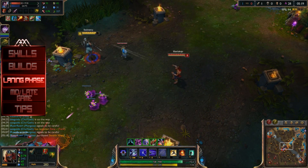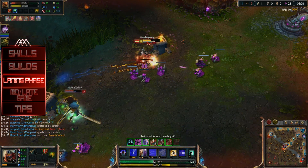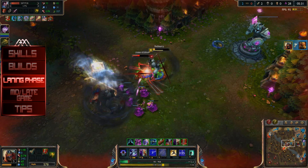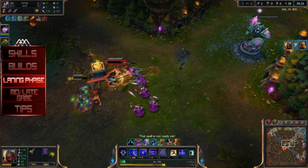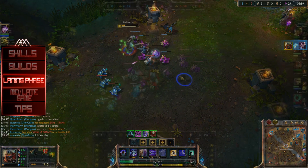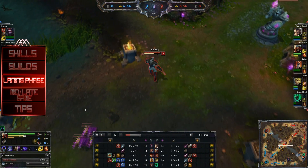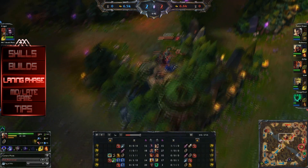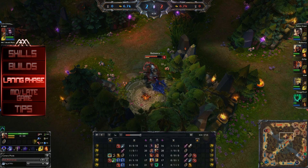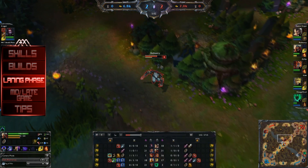One thing a lot of new Zed players overlook is how much damage Zed's passive actually does. They might be in a trade thinking they're going to lose, not understanding just how much burst the passive can do. That clip showcased the power of the passive and the juking capabilities. Another very important tip: Zed is extremely quick at clearing waves. After clearing your wave in the mid lane using your W, you can W over the wall, clear the jungle camps in seconds, and get back just in time for the new mid wave — giving you a huge advantage in CS and overall gold.